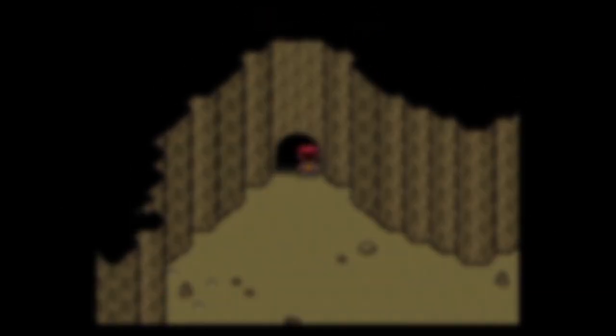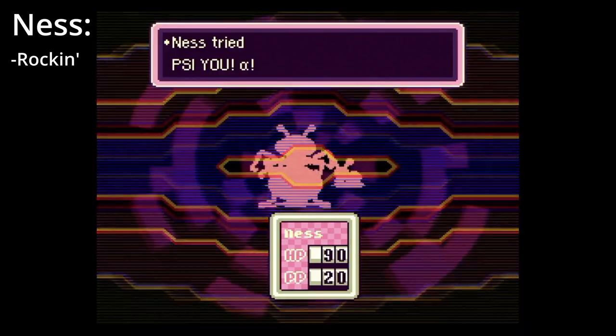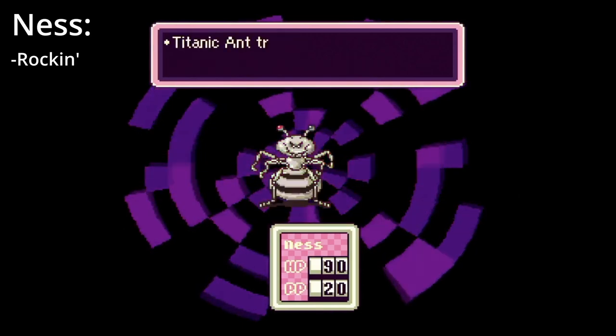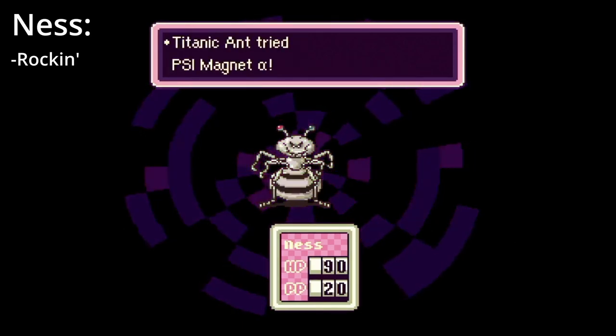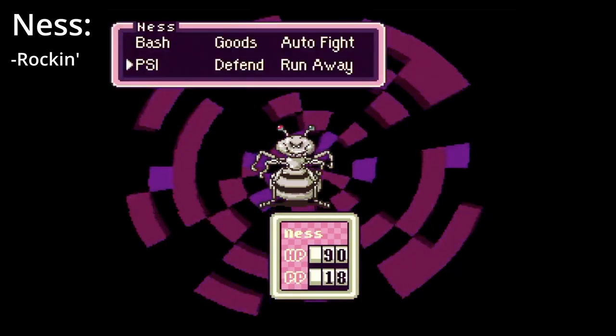Titanic Ant. Keep in mind that you can respawn the magic butterfly by exiting and re-entering the area it is in. Open up with PSI Rockin' immediately to get rid of his cronies. After that, spam as much Rockin' as you can and bash until it's over. Use hamburgers instead of Life Up to heal, and keep your HP above 50 when possible. If you don't have Rockin', I'd highly recommend grinding until you do.